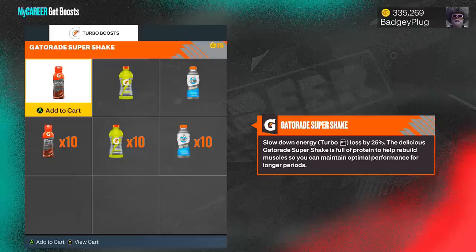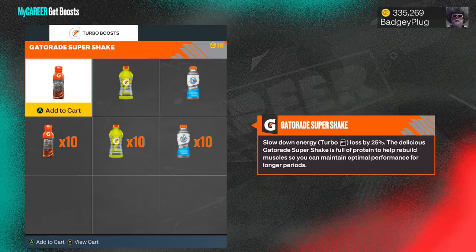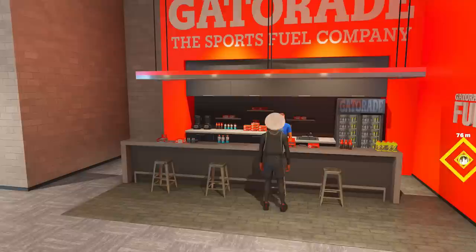If you ever want to buy Gatorade and you don't want to buy all of them — say you have a big game coming up — this one right here is the biggest because it increases your energy and turbo by 20 percent. It helps you recover faster and doesn't slow down as much. Combined with your Gym Rat, this is going to give you the most stamina you can possibly get on your stamina bar.